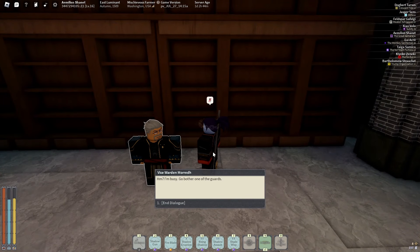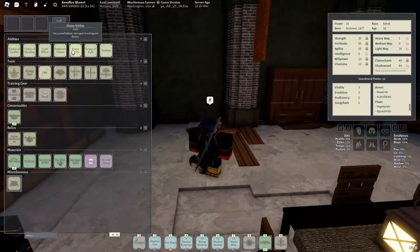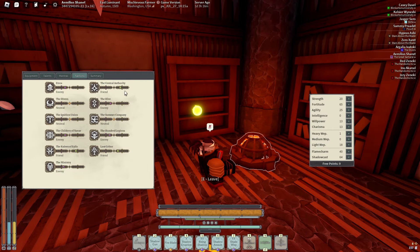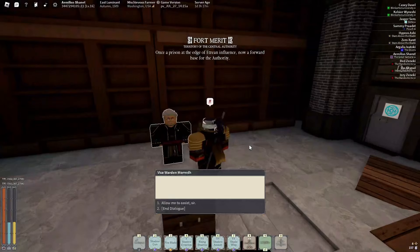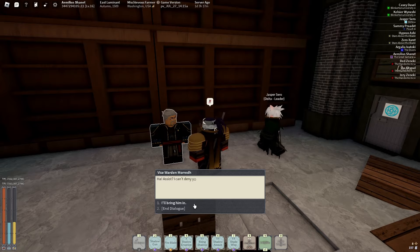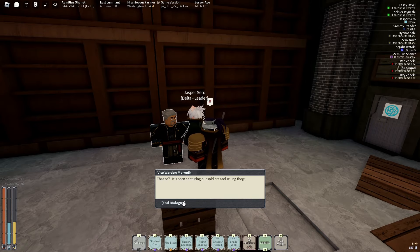I don't have high enough rep right now to talk to him — he just says 'Hmm, I'm busy, go bother one of the guards.' So go get better rep first. After doing three or four events, I now have enough rep. When you talk to him, a new dialogue option appears: 'Allow me to assist her, I will bring him in.'